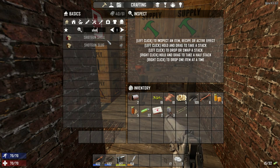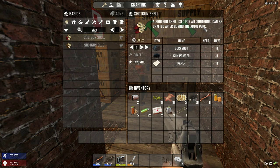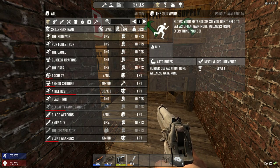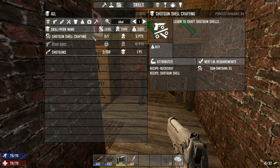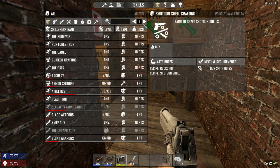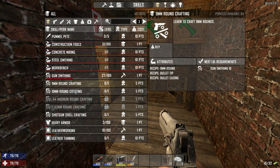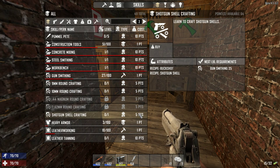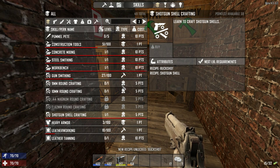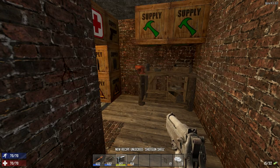What the heck is going on with the ammo? Look at that - shotgun slug requires a book, but shotgun shell is available after buying the ammo perk. So I went over here and there you have it - shotgun shell crafting. Learn the basic shotgun shell. It's really insane - look at this magnum crafting. Crafting bullets is actually a perk right now which only requires five points.